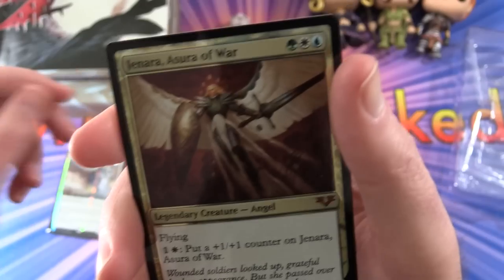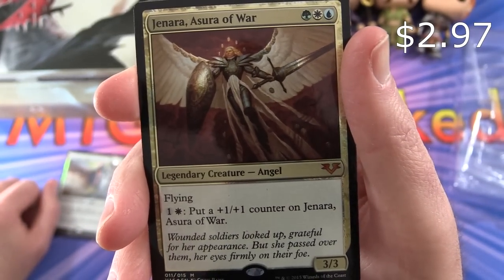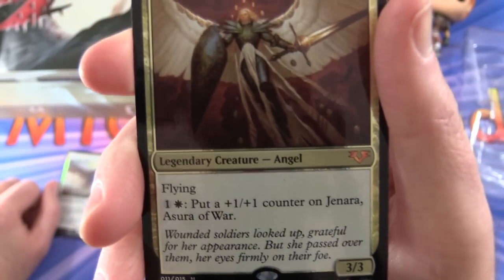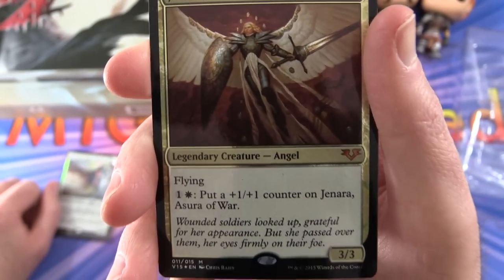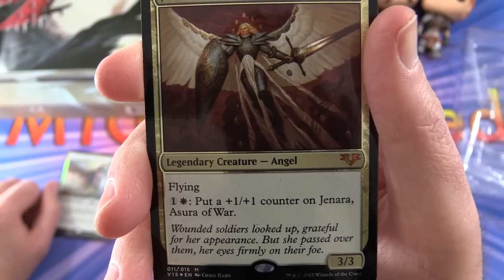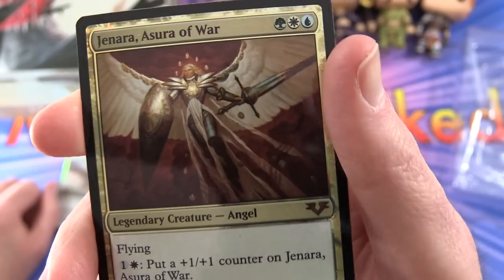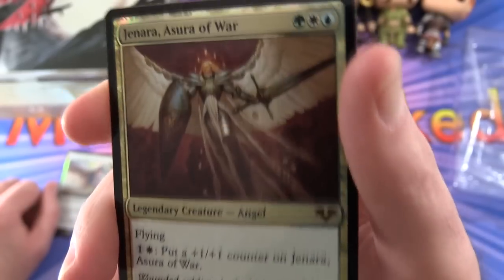And the last one in this pack: Genara, Asura of War — Legendary Creature Angel, 3/3 for three mana, with flying. Pay one and white: put a +1/+1 counter on Genara, Asura of War. 'Wounded soldiers looked up, grateful for her appearance, but she passed over them, her eyes firmly on their foe.' I like the gold on the artwork there — it really shines.